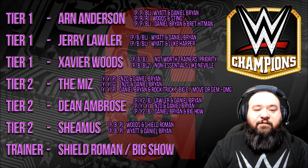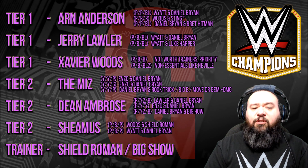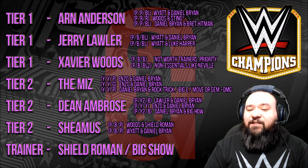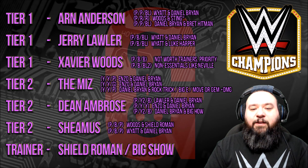Otherwise you always have an option with Dean Ambrose, which was my go-to guy for a long time as far as tricksters go. You can use purple, the second yellow move, and blue with Lawler and Daniel Bryan, or purple/yellow/yellow with Enzo and Daniel Bryan, or even purple, second yellow, and blue with Daniel Bryan and Big Show.